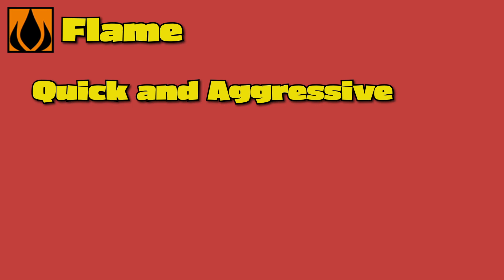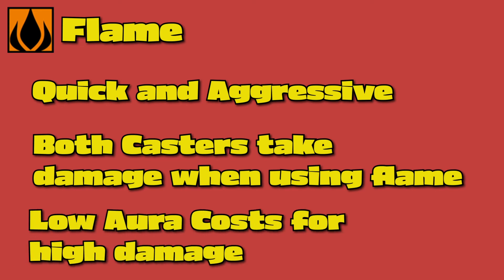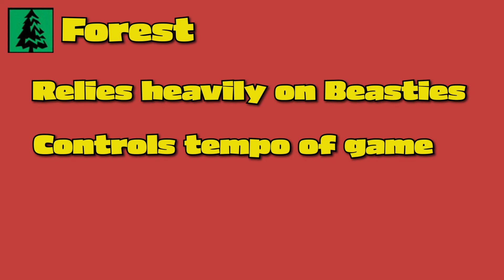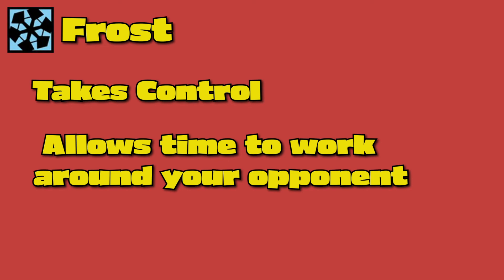Then we have the flame type — extremely quick and aggressive. It damages both you the caster and the opposing caster. The aura costs are relatively low but it has a high damage output. The flame type wants to win quickly. Then we have forest, which relies heavily on beasties. These beasties can be used as trap cards, as poison control, and it controls the game's tempo. It also likes to rely on high numbers of beasties present. The frost type loves to take control of the tempo by freezing their opponent and eluding their enemy, giving you time to formulate a master plan to take out your opponent.